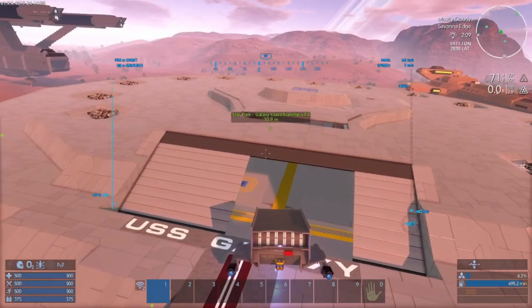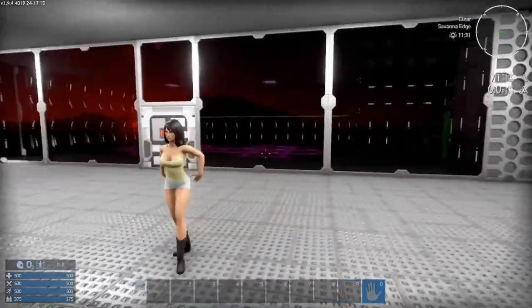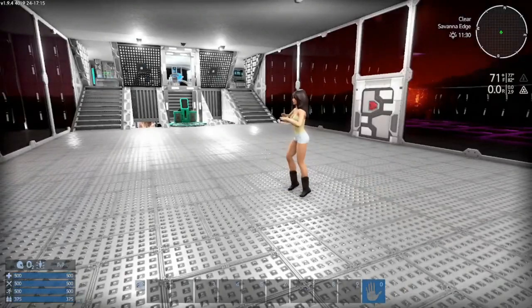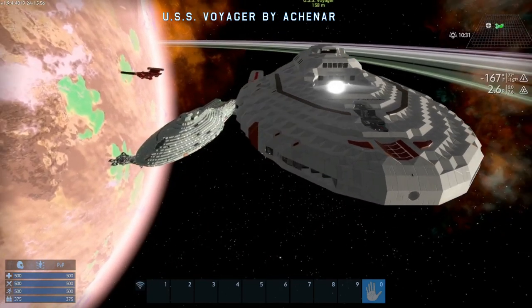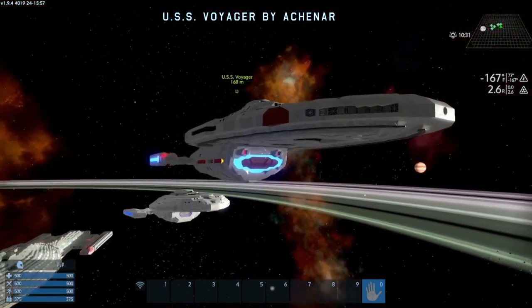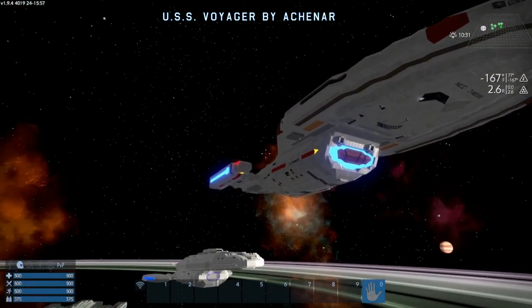Although NPC crew is a thing in this game — they do help reduce the CPU requirements of your ship, if you can acquire them — let's get to a ship that actually works. I was delighted to find that this Voyager here is not only laid out extremely well, but it works in every way. And there are a few other Voyagers out there that don't work.